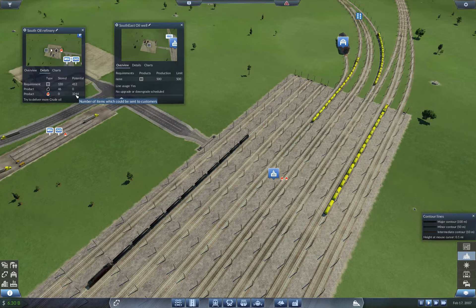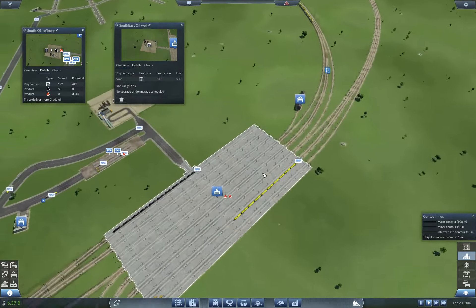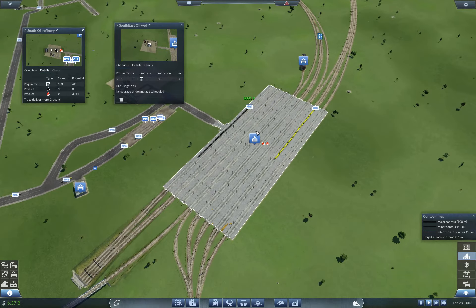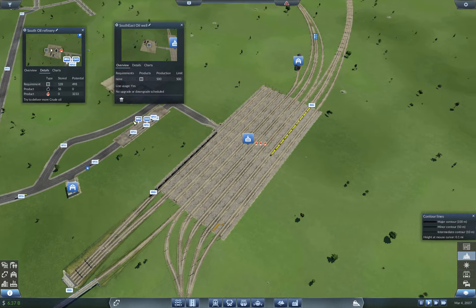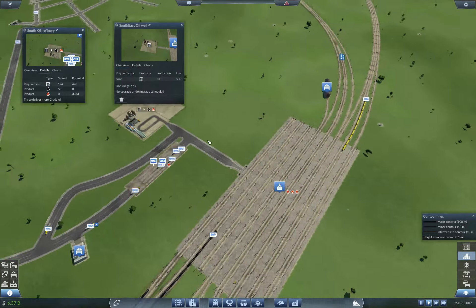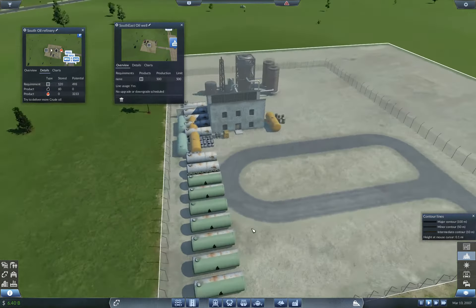It should be exactly the same as our construction materials, which is 4,100. So obviously we're a little short on this. Let's let it run for a little bit and see where we're short. A lot of it also has to do with our production being limited so heavily — I could manually upgrade it. But for some reason it's focusing on crude or oil rather than fuel.